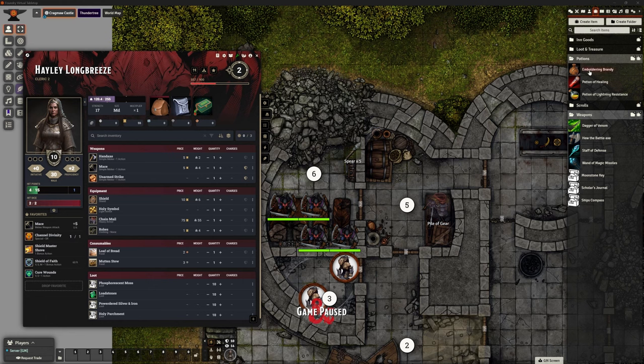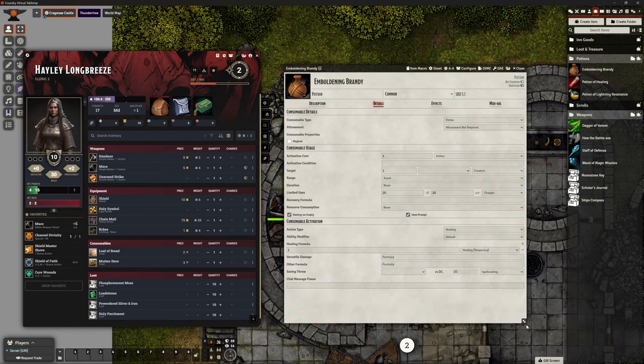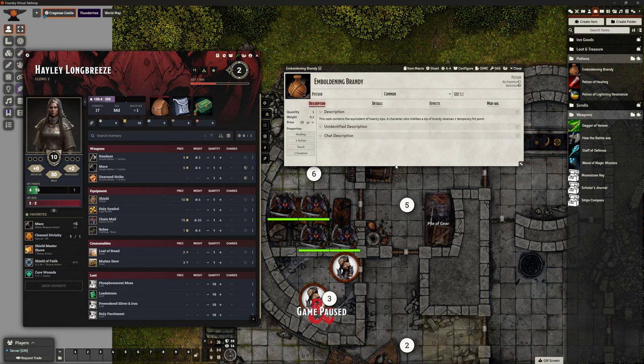I've gone ahead and done that on the right-hand side. Some of you already spotted that I've created Emboldening Brandy here, and I just want to take you through what I did and how I got it functioning the way I want it for this campaign. When creating new items, the easiest thing to do is find a similar item, duplicate it, and then amend it. That saves time. So I took a potion of healing and updated that — updated the graphic, the name, and the description.